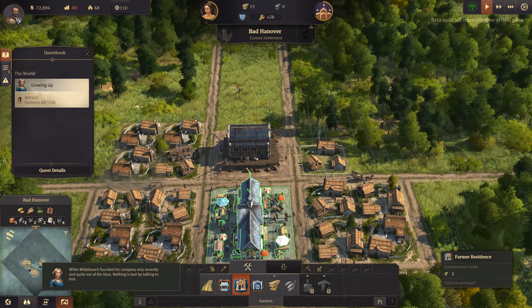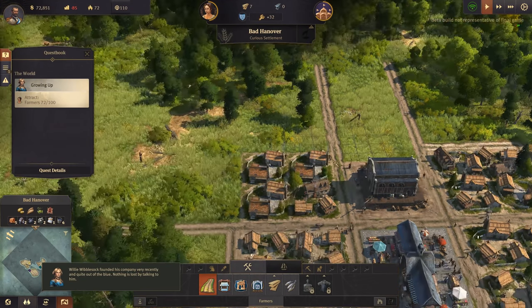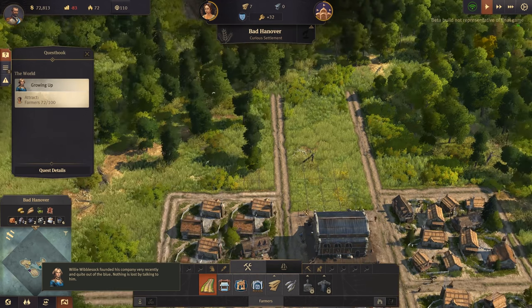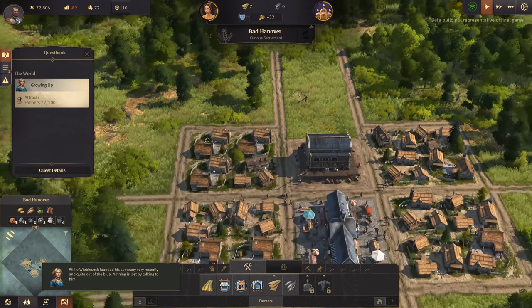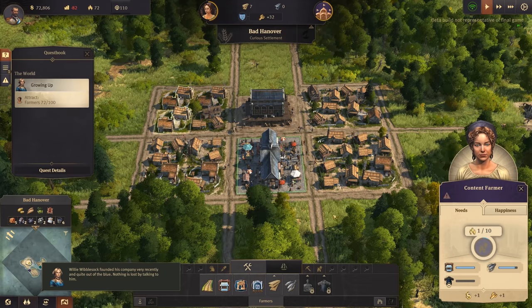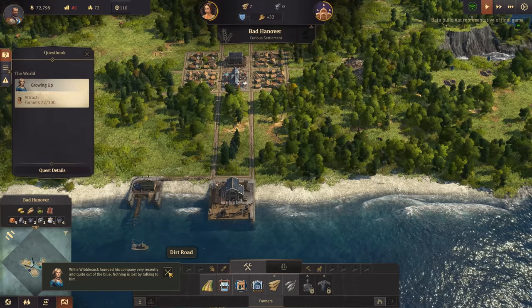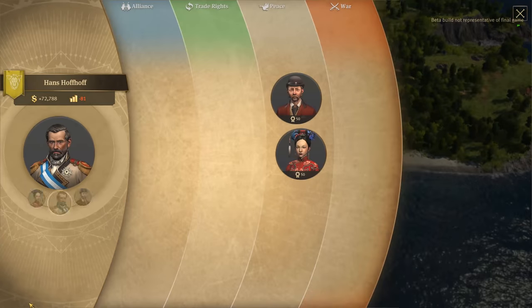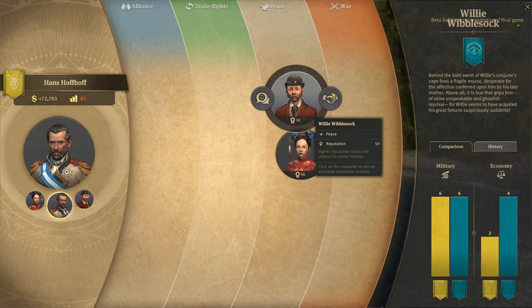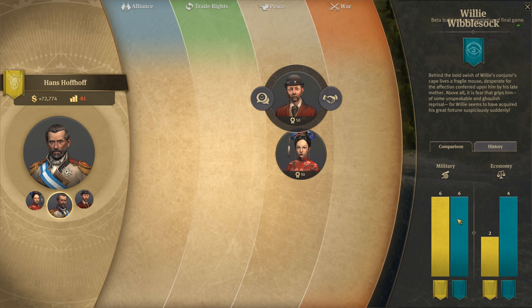Let's put some more houses on either side. Right, I should attract more people. Diplomacy! I can talk to the other AI with treaties. So we're even on military but his economy is better than mine.